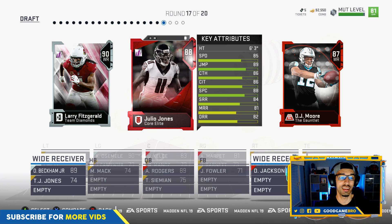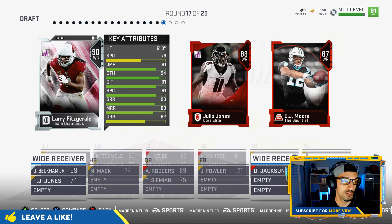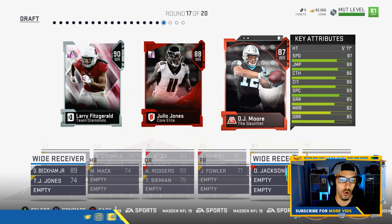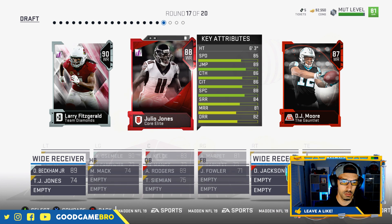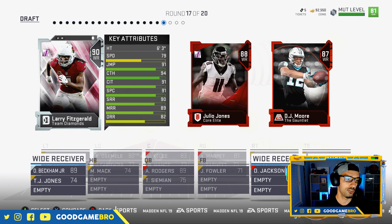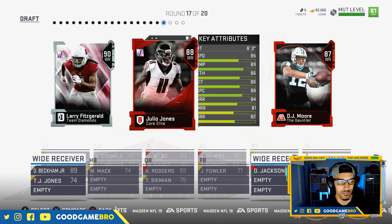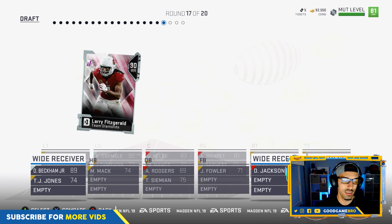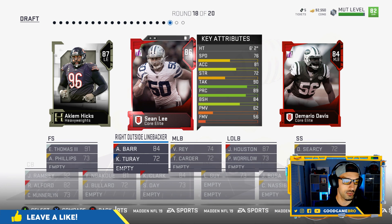Round seventeen — oh my god — Julio Jones, Larry Fitzgerald (Team Diamond version), and DJ Moore (Gauntlet Reward version). DJ Moore's card is actually better than Julio in some areas. Larry Fitzgerald's speed isn't great but his route running is on point. This is a tough one — I think we're going with Larry Fitzgerald. I need a guy with high catching in traffic, so Larry it is. I wanted DJ Moore, but maybe we'll see if I regret that.